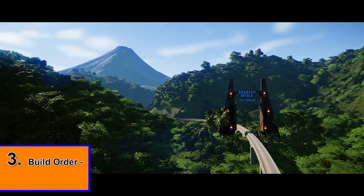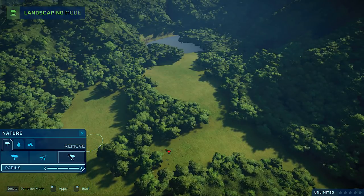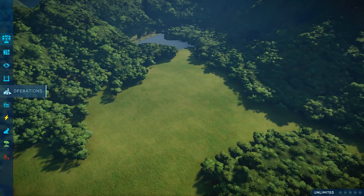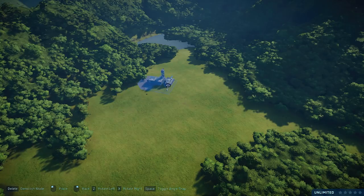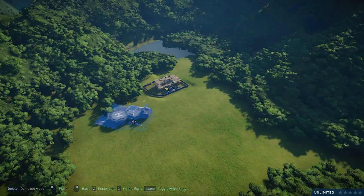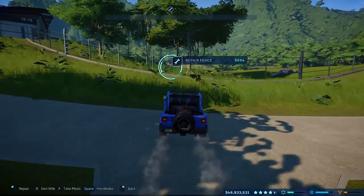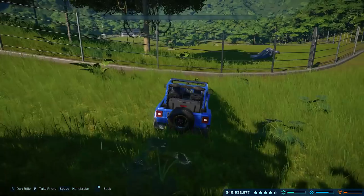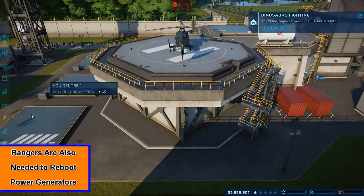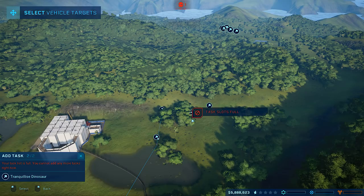Once you've done this, you're going to start to wonder which buildings you should prioritise building first. This could vary from player to player, but here's the quick rundown of what I normally do. After you've built your first herbivore dino enclosure with your cheapos in there, I would then go on to build either your ranger station or your ACU centre. These are arguably of equal importance and it doesn't matter too much as long as you build them pretty close to one another. Your rangers are going to help you resupply food inside your dinosaur enclosures and help you repair fences. Your ACU, on the other hand, is more important for when dinosaurs start to break out.